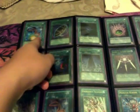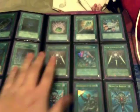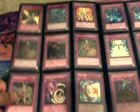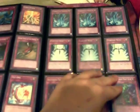These three are ultra, gold Heavy Storm, ultimate, System Down. These are ultimates — secret, ulti, secret — and the bottom six are hard to leak. Common traps. This whole page is common. This whole page is rare. These two are played. That's the secret Starlight Road.